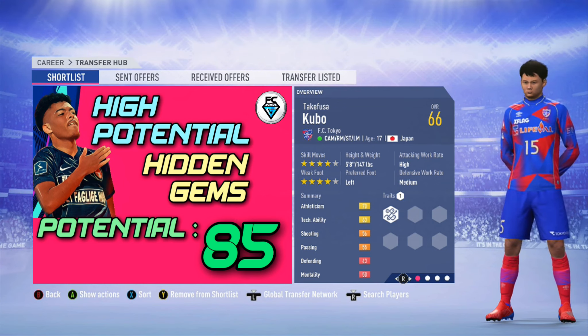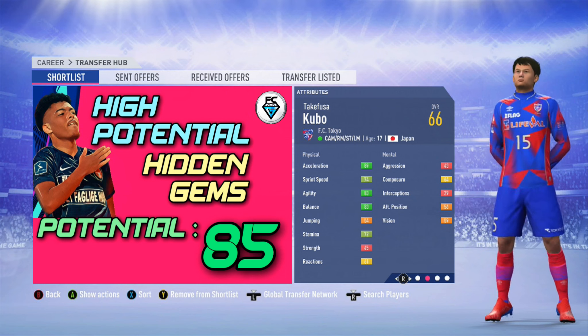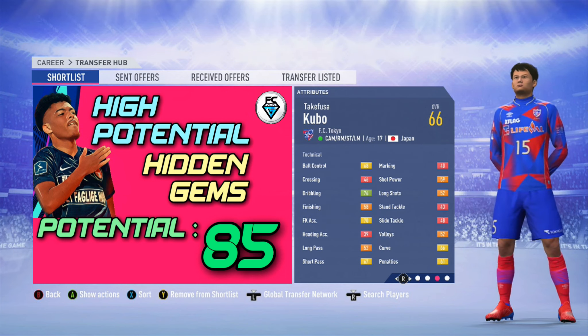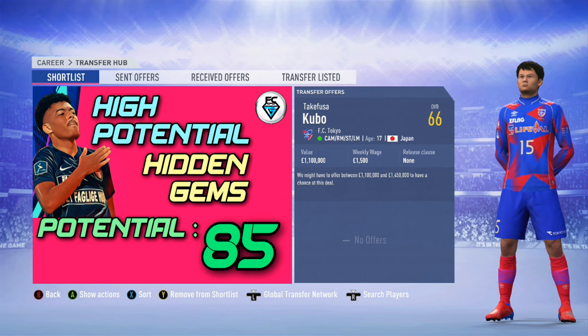The first player is Takafu Sakubo from FC Tokyo. He can play a multitude of positions. He's got a 66 overall, a potential of 85. You can sign him straight away in the first transfer window and he will only cost you about 1.1 million.